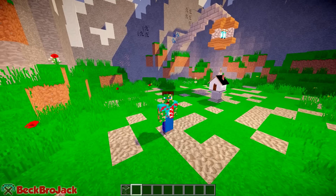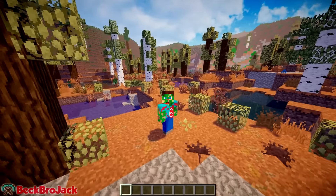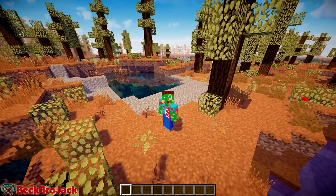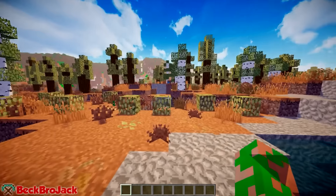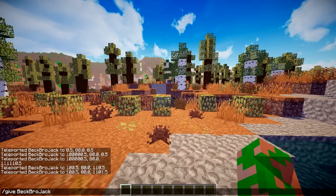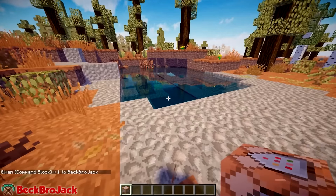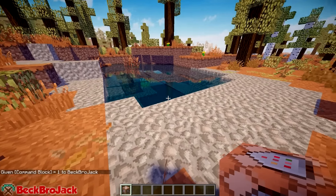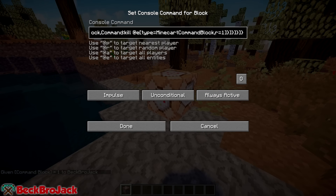This new creation is based on Minecraft command blocks and you don't need to download anything crazy. I'm going to head to a new world and show you right now. To spawn this one in I'm going to need a command block. To get one, do '/give [your in-game name]' then type 'comm' and hit Tab — bam, you get yourself a command block. Go to the description, copy and paste the command inside the command block.